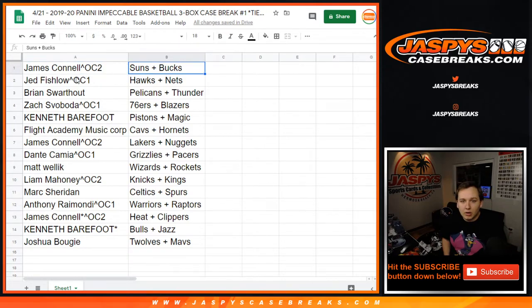Jimmy with one of your Optic Celepacks got the Suns-Bucks. Jed — Hawks-Nets. Brian with a full spot got the Pelicans and the Thunder. Zach — Sixers-Blazers. Kenneth — Pistons-Magic. Flight Academy — Cavs-Hornets. Jimmy — Lakers and Nuggets. Dante — Grizzlies-Pacers. Matt — Wizards-Rockets. Liam — Knicks-Kings. Mark — Celtics-Spurs. Anthony — Warriors-Raptors. Jimmy — Heat-Clippers. Kenneth — Bulls-Jazz. And Joshua — T-Wolves-Mavs.